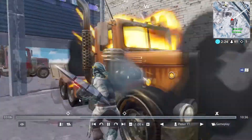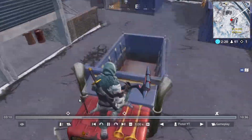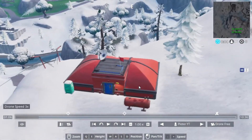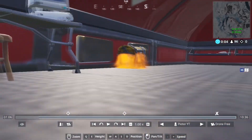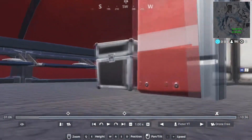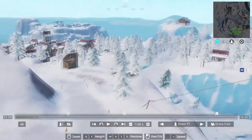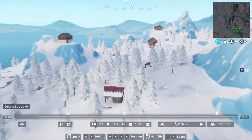First I'm going to show you where the expedition outposts are and where every chest spawns there. First of all, there's one at Shifty Shafts — as you can see there's a bunch of chests here. Make sure to land as fast as you can, grab every chest, and try to eliminate opponents.